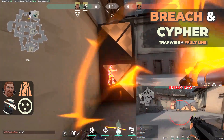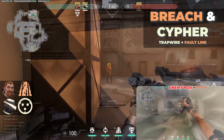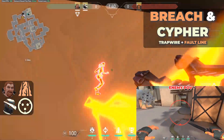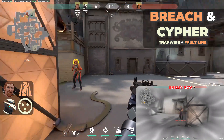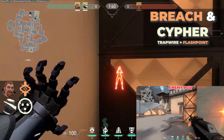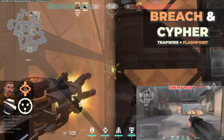Next up is Breach and Cypher: Faultline plus Trapwire. You use the Faultline after the Trapwire has been triggered — very easy because you can see the target and they're going to be distracted because they have to shoot the Trapwire. Then we have Flashpoint plus Trapwire — same concept. You use the Flashpoint when the Trapwire is triggered.